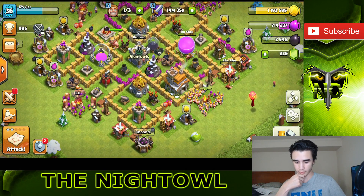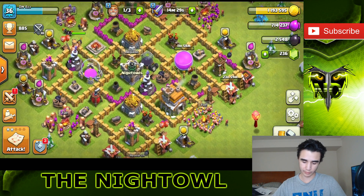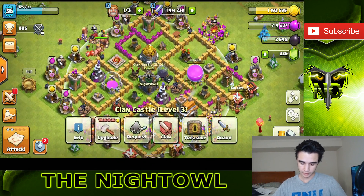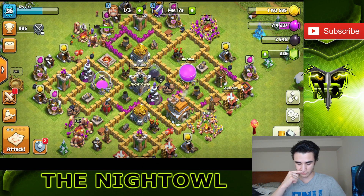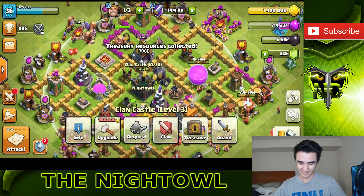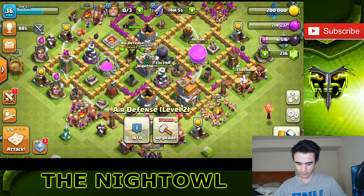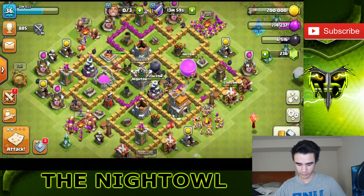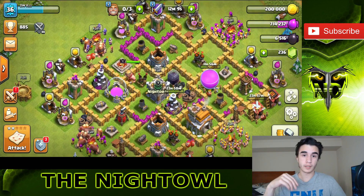200,000 elixir left over, 1 million gold left over. Definitely want to use the gold. Let's focus it on a wizard tower - 1.2 mil is needed. We can just max it out and we're good to go. I wanted to do the air defense too, but it's kind of small so it's not going to cost that much yet and the other two are already done. Let's find a match - we don't have any troops. Let's get some hogs and find a match. We got some hog riders in the CC from Zane - level 2 hog riders. Let's see if we can make them work.